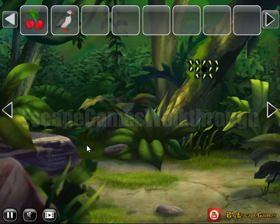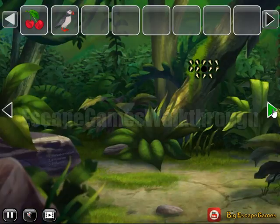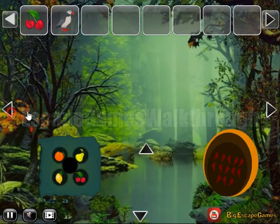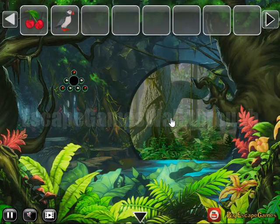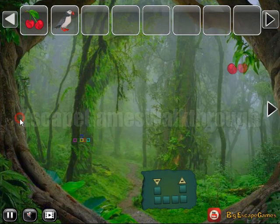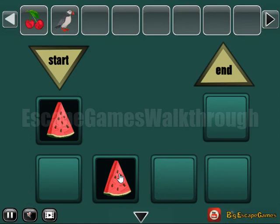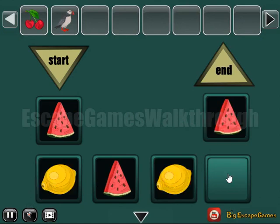Now let's look at this hint once again: one and three for watermelon, two for lemon, five and six for the apple. This hint is to use further there. So here we have it: one and three, for watermelon; two and four for lemon; and five and six for the apple.